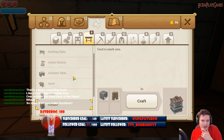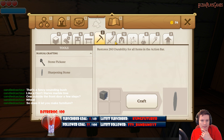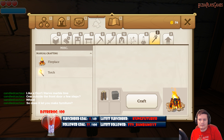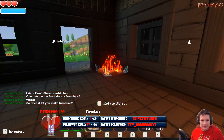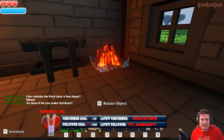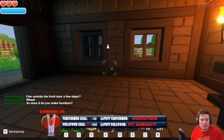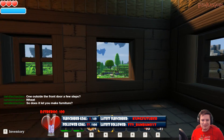Oh, look at all these different things here. We can have a furnace to smelt some ores, but I don't have any ores yet — so that's kind of like, what's the point? Does it let you make furniture? That's a good question. I'm gonna make another sharpening stone while I'm in here. We can make a fireplace for them — sure, why not? Let's make a fireplace. There obviously is a way to make windows, but I don't know how to do that yet. Probably that second workbench is where you start getting the neat things.